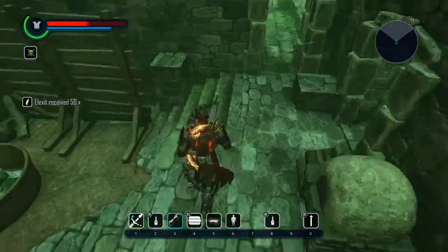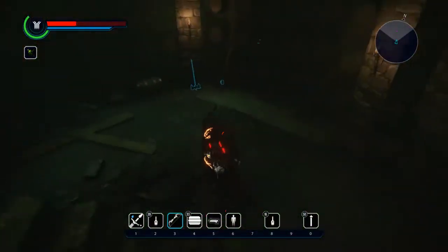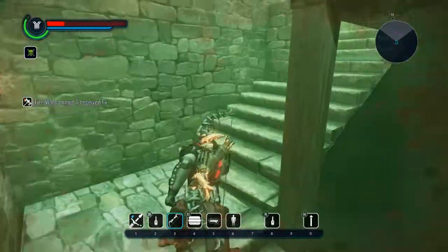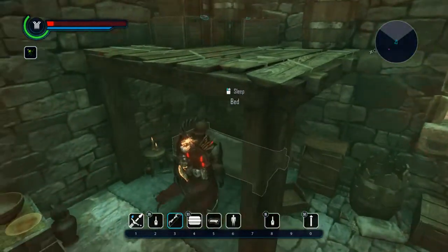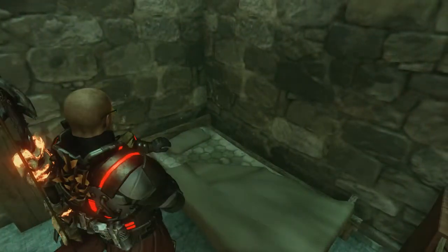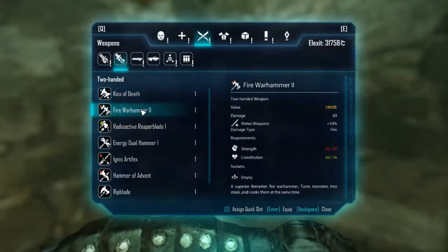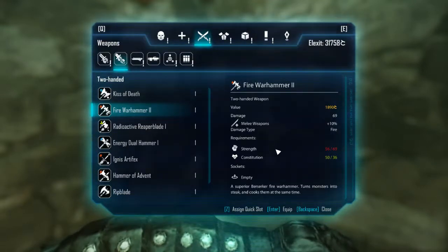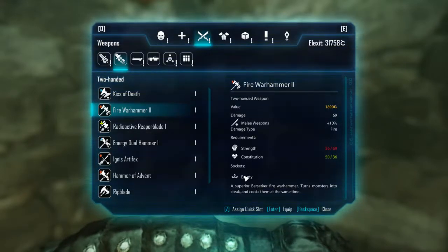Let me run down and grab it — just right here in the basement. So let's take a look: Fire Warhammer 2, 69 damage with fire, and of course it's got a socket.